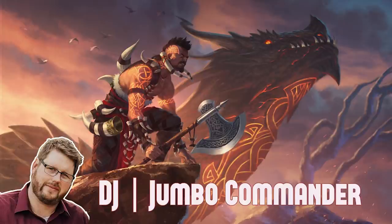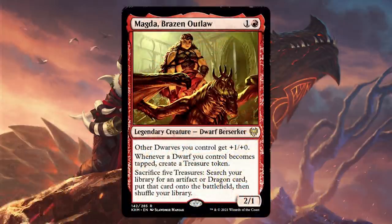Built around an amazing commander from Kaldheim — Magda, Brazen Outlaw. She is a new legendary creature and an amazing dwarf. One and a red for a two-one Dwarf Berserker. Other dwarves you control get plus one plus one. Whenever a dwarf you control becomes tapped, create a treasure token. Sacrifice five treasures to search your library for an artifact or dragon card and put it onto the battlefield, then shuffle your library.